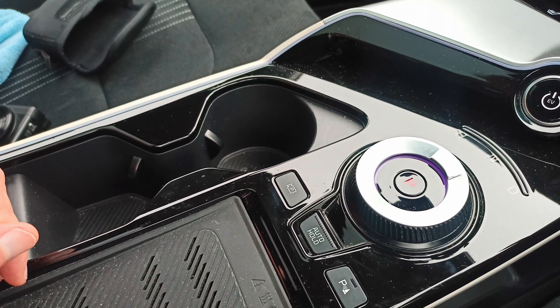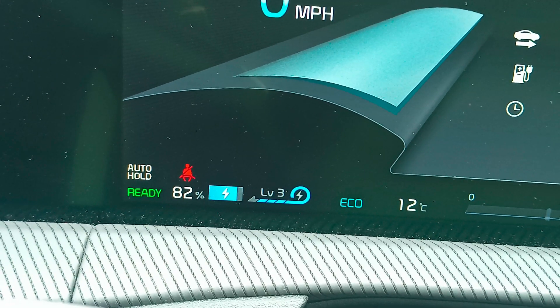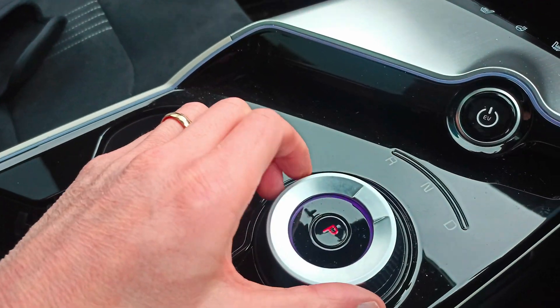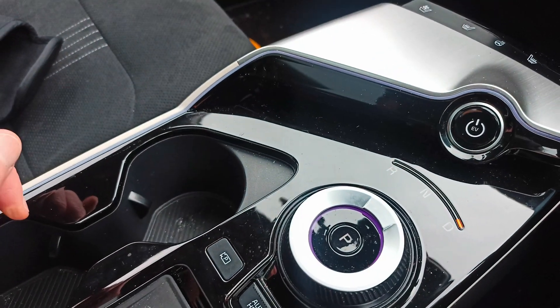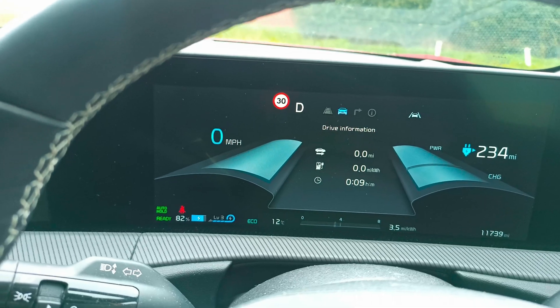Before you start, what you might not realize is that if you have auto hold turned on, you can actually put the car into drive and the car won't move. So you can play with your regen settings whilst you sit in the car on your drive without the car moving.